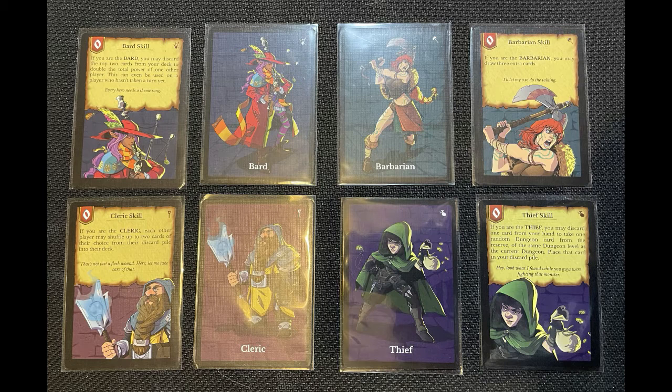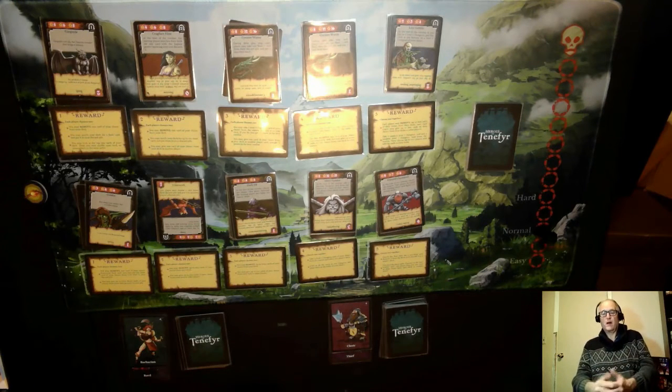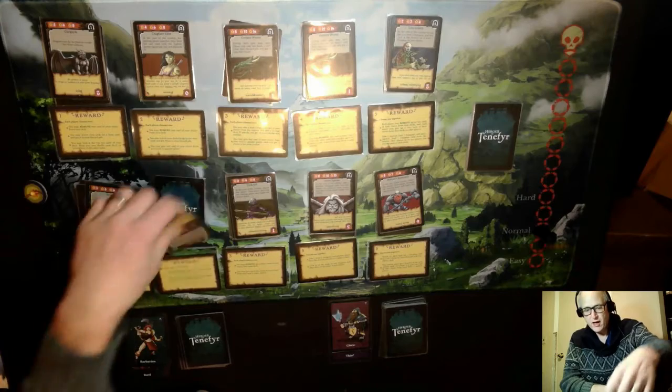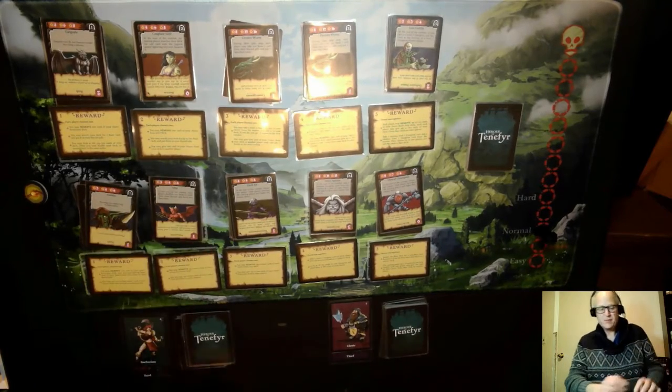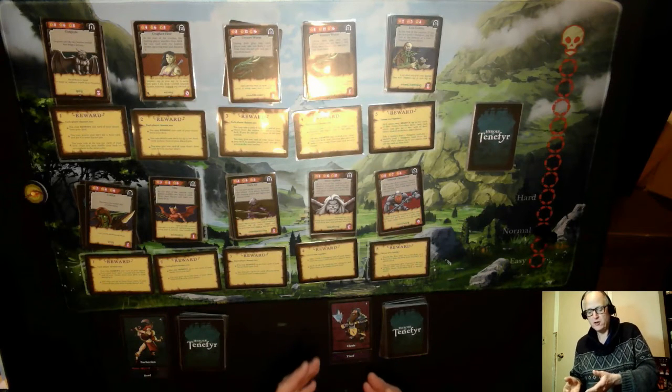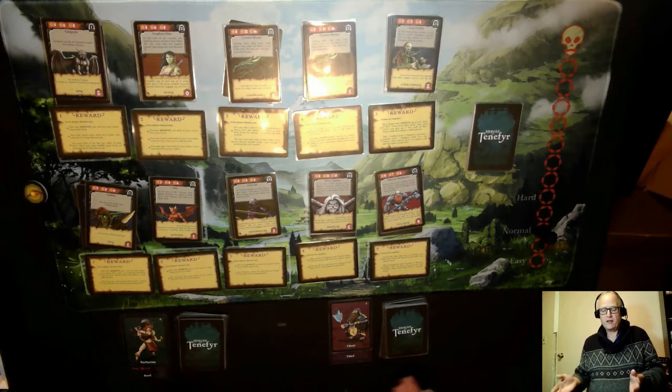Here's a close-up of the basic characters — the Bard, the Cleric, the Thief, and the Barbarian. These are what we're going to be using today. Welcome to my table. I have set up the player mat and I have both my players ready to go: my Barbarian and Bard, and my Cleric and Thief. I have created the decks — each deck has six basic zero cards and six basic one-strength cards along with their character cards.